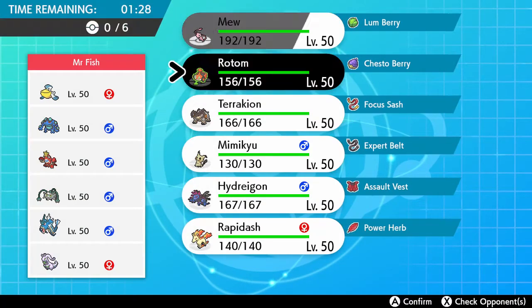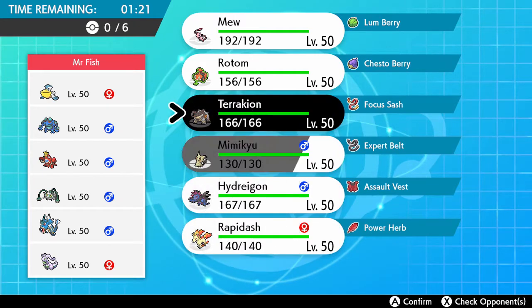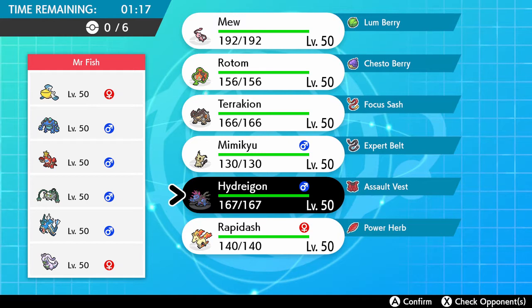We are bringing the Rapidash with Power Herb — this time I'm hoping to get that Solar Blade off on the opposing Seismitoad. He is packing rain this week, so that is scary for sure, but we did bring some counters. Hydreigon with the Assault Vest should be nice here.